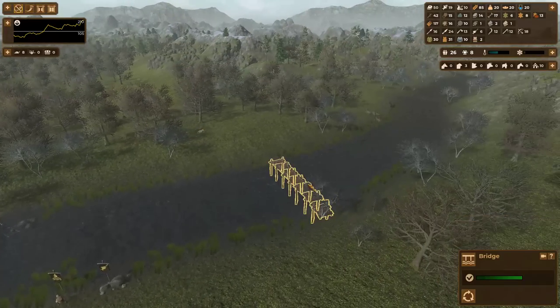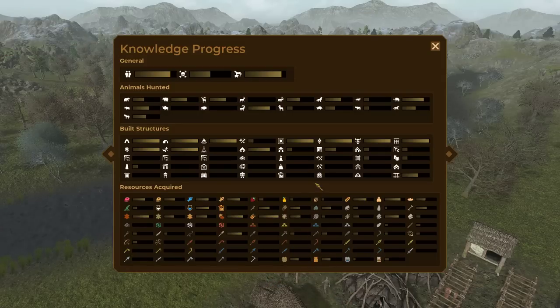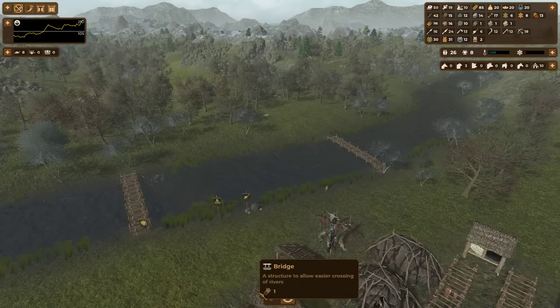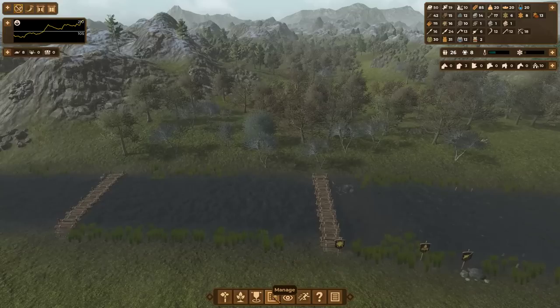I need to build two more token bridges — let me double check. Bridge building: three out of five. Yeah, two more token bridges. I could keep them; it doesn't hurt to have extra bridges, I guess, as long as I have the resources.